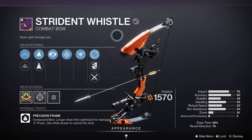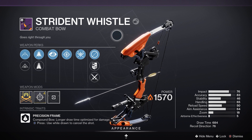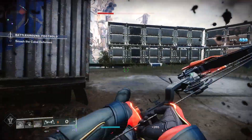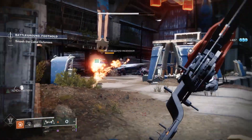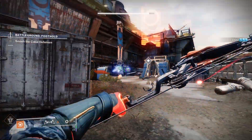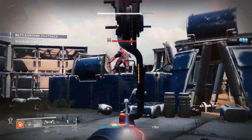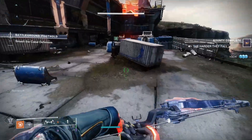Strident Whistle is a legendary energy combat bow with a precision frame — it's a compound bow, so you've got a longer draw time optimized for damage. Looking at the stats, you've got 76 for impact, 74 for accuracy, 41 for stability, 50 for handling, 40 for reload speed, and it's got a draw time of 684.